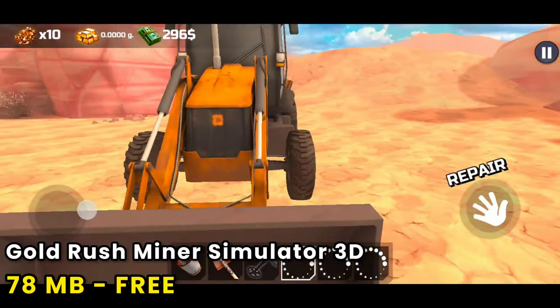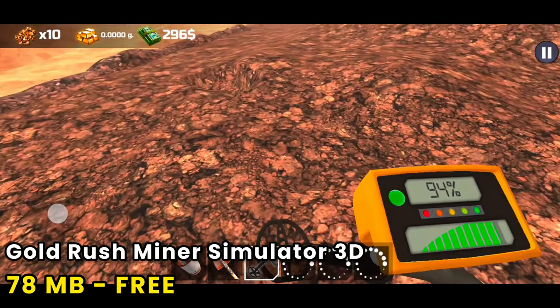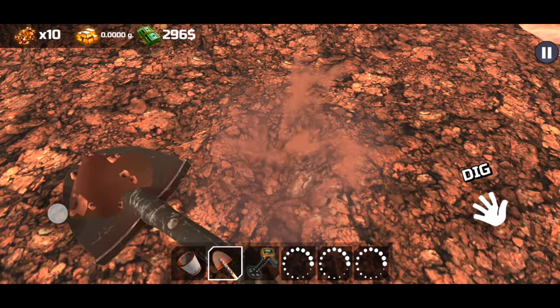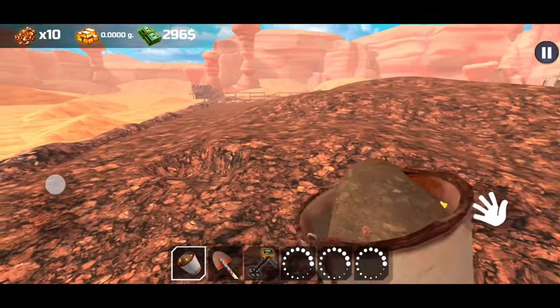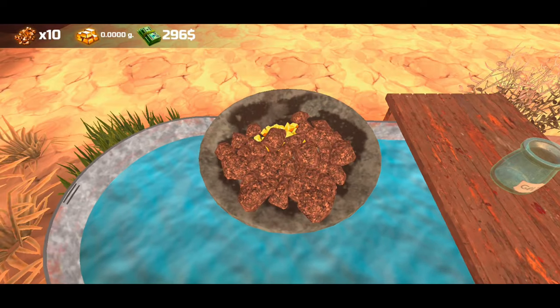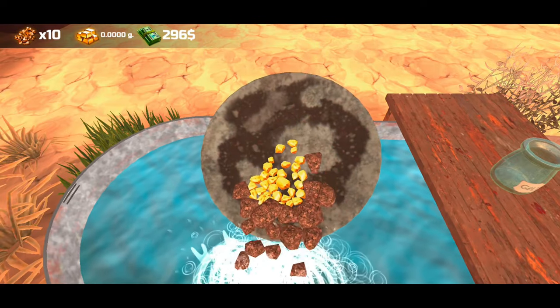Number 15: Gold Rush Miner Simulator 3D is a game that lets you live out your fantasy of becoming a gold prospector. You can explore a vast wasteland, search for ore with a detector, dig it up with a shovel, wash it, separate the gold from the rocks, weigh it, and sell it on the exchange.